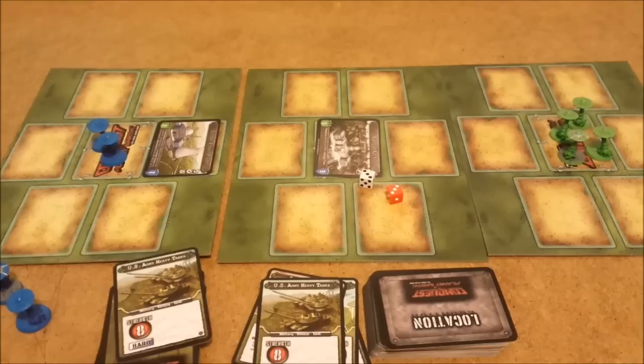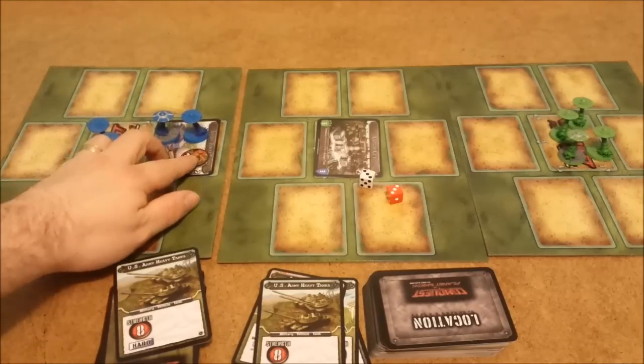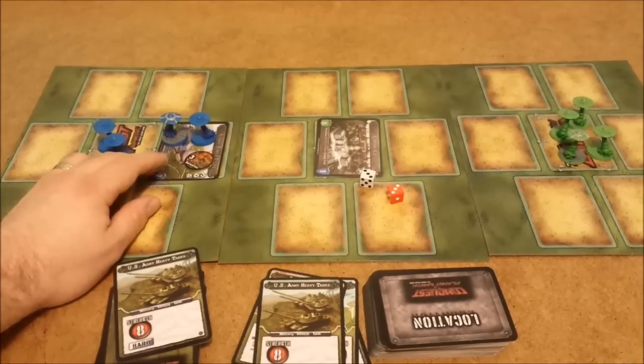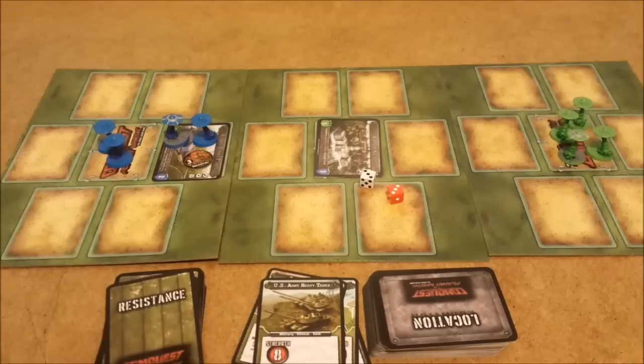If there was one or more paratrooper tokens on the land, before fighting the land you'd have to fight those guys off first — they aren't worth any victory points, they're just a hindrance. You don't want to see them in your way because you have to fight them before going for the victory. If there's more than one on the spot, you fight them in whatever order you determine. Battle works the same except instead of drawing random cards, you just fight against that static value.